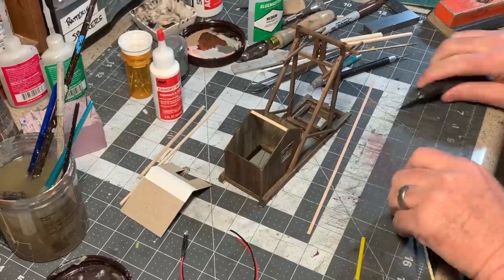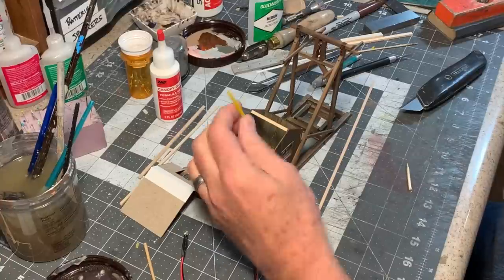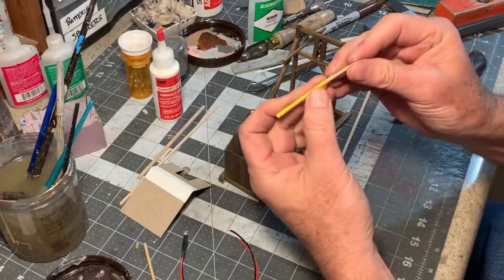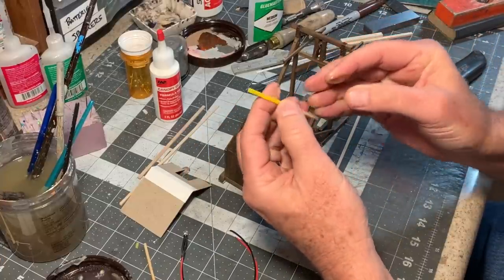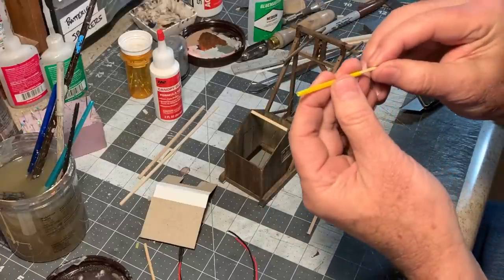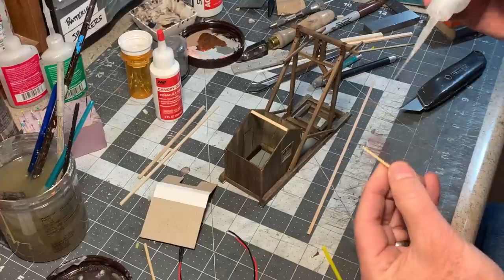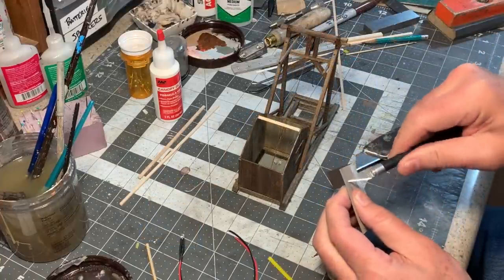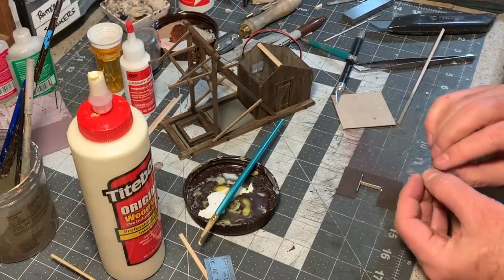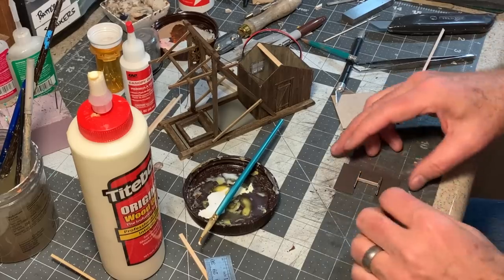I want to make a smokestack coming out from the steam engine that is presumably inside this little shack, and for that I've got a piece of straw from a juice box and a bamboo skewer. I've cut the angle at the bottom to match the slope of the roof, and I'm going to put the bamboo skewer inside and pot it in with some cyanoacrylate. Now I'll get some paint on this. Now I'm using some two-by-six to frame in the opening where the hoist cable comes through the roof.